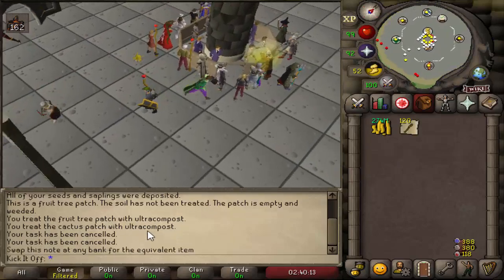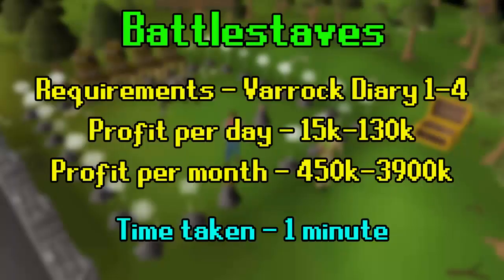If you're an Ironman, you can craft these into elemental Battlestaves and then alch them for profit. For example, if you did this every day for a month, you would passively make around 3.9 million GP with the elite diary complete.